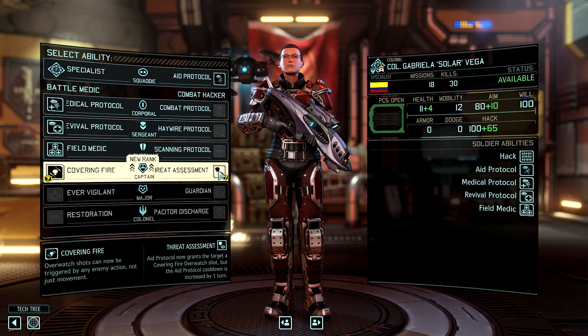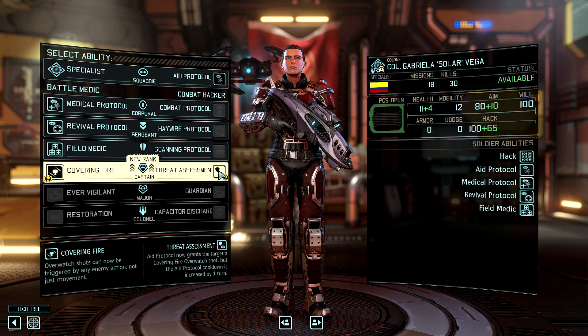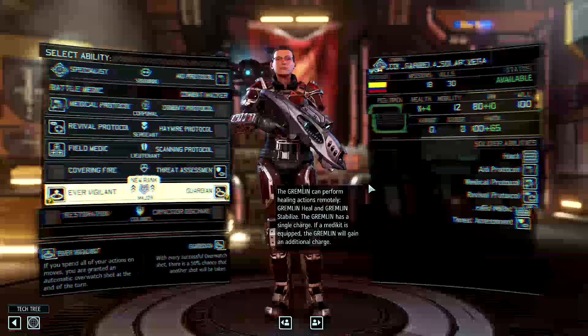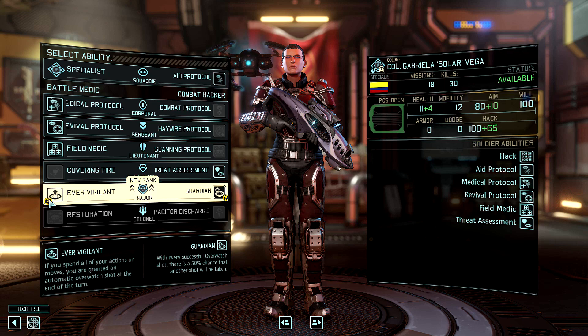Now between Covering Fire and Threat Assessment, in a way it doesn't matter which one you pick because quite honestly neither one is particularly useful. I'm going to take Threat Assessment because both revolve around getting a chance at more Overwatch fire, but Threat Assessment puts it in the hands of somebody that might be closer to the enemy.